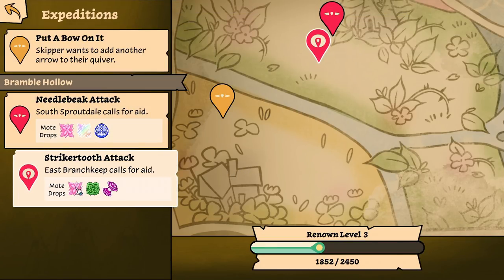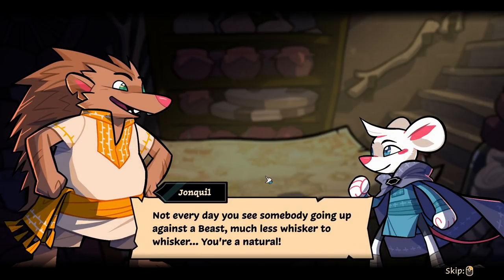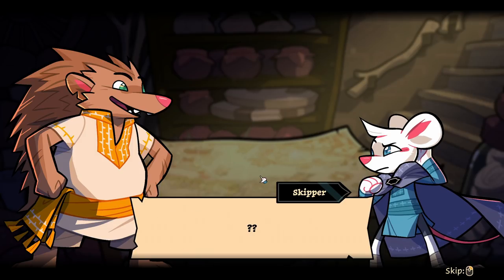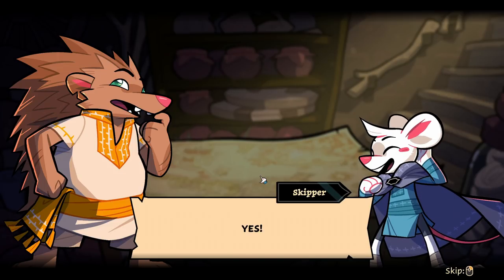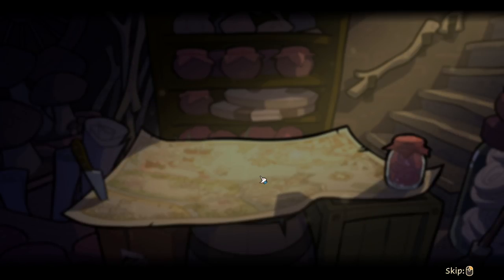Different motes are going to drop in this location. Skipper wants to add another arrow to their quiver. Not every day you see somebody going up against a beast, much less whisker to whisker — you're a natural. But I got a question champ — ever thought about switching up your strategy? Like how crops start drooping if you only ever grow one kind. Change is refreshing. If you ever want to try your paw at a good old bow and arrow — yes! I'm glad Skipper and I are on the same page. Let's head out when you're ready, I know the perfect field.